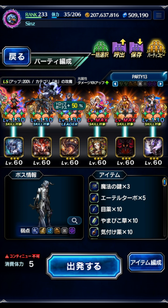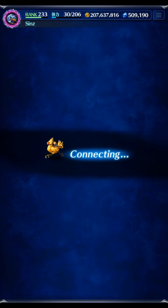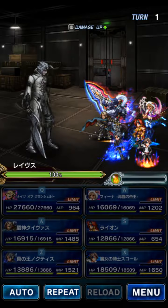If I had Prompto, this party would be way stronger — we would replace Lion with Prompto and do more damage. But we're going to do fine. Let's get in here and give it a go. We're going to be doing a turn 4 clear, and I'll explain the boss's attacks as we go.